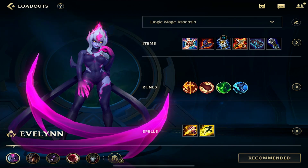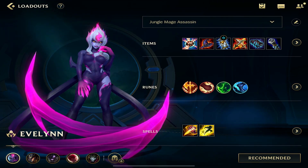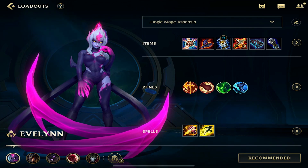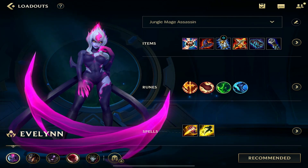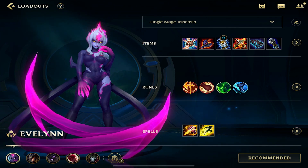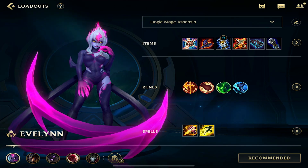Coming in at 2nd place is Evelynn. A lot of you are super annoyed by Evelynn, and so am I — we're annoyed because of how strong she is in all stages of the game. She can be played in jungle and lane. As a jungler, she can get easy ganks because she's invisible and has her charm. In lane, she's super aggressive because she can clear lanes fast and easily poke the enemy. This is what puts her so high on my list and makes her number two.